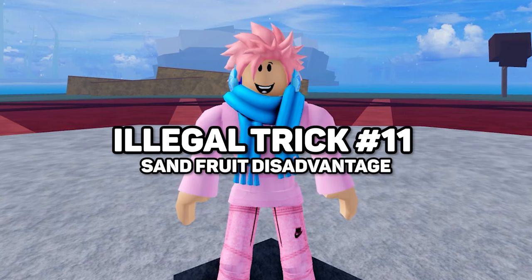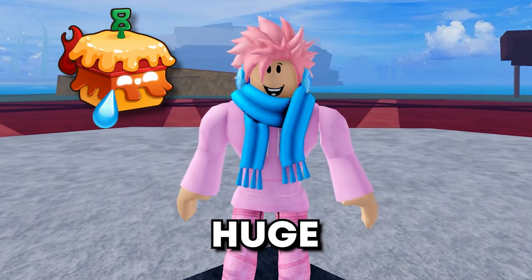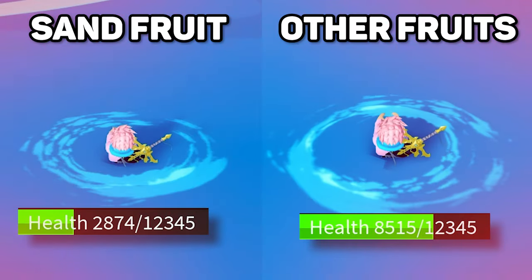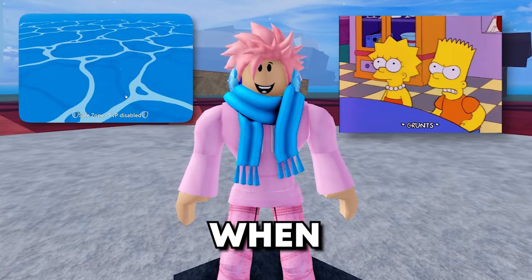Next is a fact about the Sand Fruit. Everyone knows about it — it's a pretty popular fruit — but did you know it actually has one huge weakness that literally none of the other fruits in the game have? It takes double damage in water, which can be pretty bad if you're fighting over water, but then again, when does that ever happen?